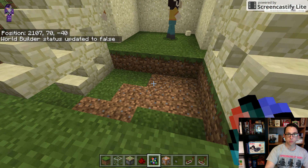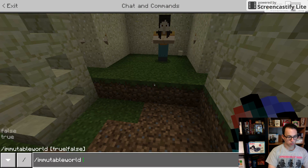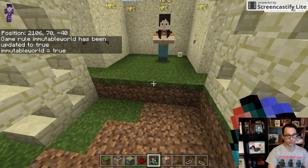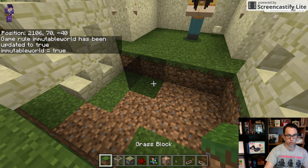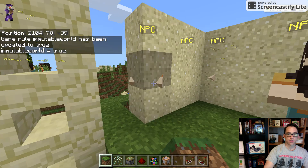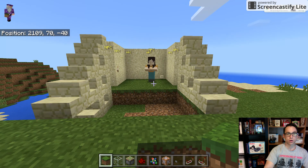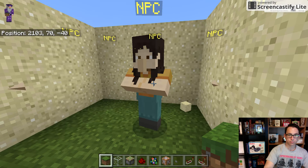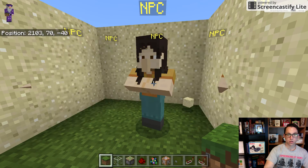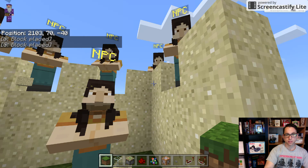I'm going to make it an immutable world and set that to true. For those of you who don't know what an immutable world is, I can't place or break blocks. So I have no way of accessing these NPCs inside the wall until I talk to this guy — and all of a sudden, I have all these NPCs to talk to.